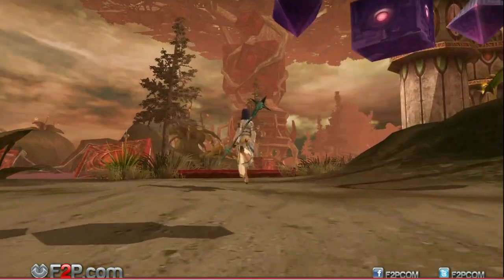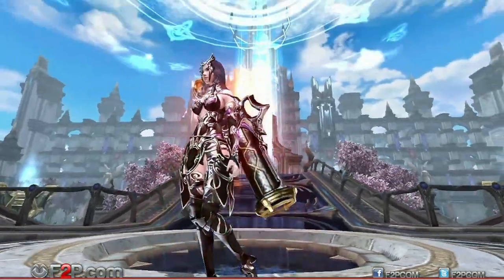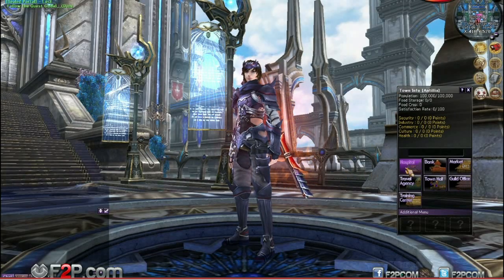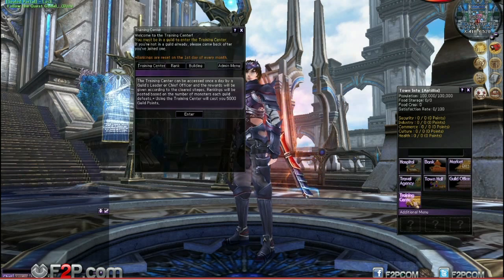The continent of Atlantis is a surreal landscape comprised of seven outposts and the town of Antilia, the only fully functioning town in Atlantis. Within Antilia, you'll find a hospital, bank, market, guild office, town hall, travel agency, and training center.